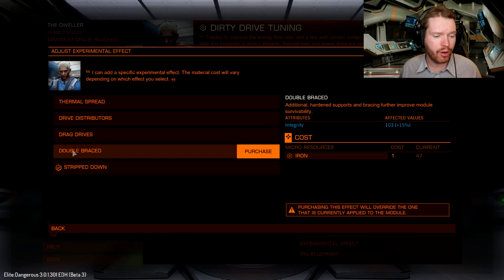Double breach is one of the upgrades that pretty much all modules have — it's basically the heavy duty version. It increases integrity by 15% with no apparent drawback. This would be good if you are playing an armor tank build, for instance hunting Thargoids, where you'd often want to use double breach on your core modules to prevent them from taking damage and malfunctioning when you're taking hull damage.